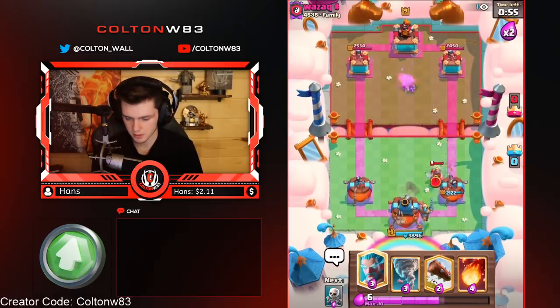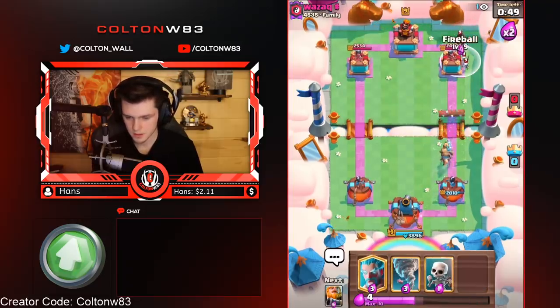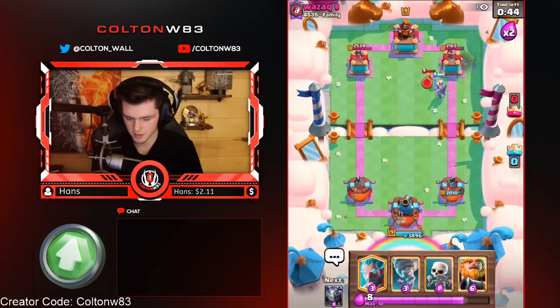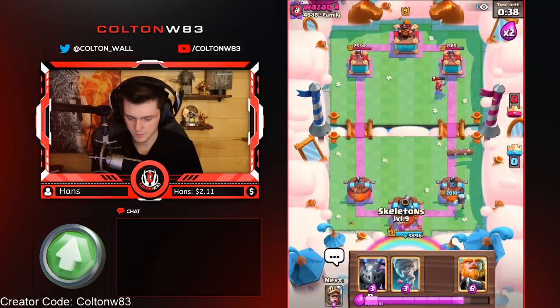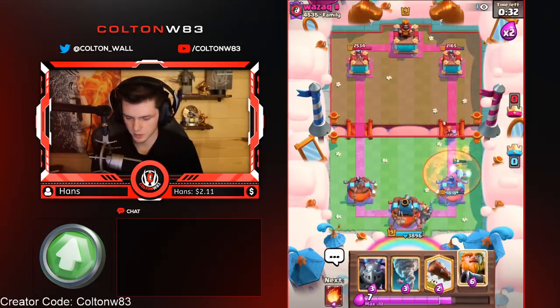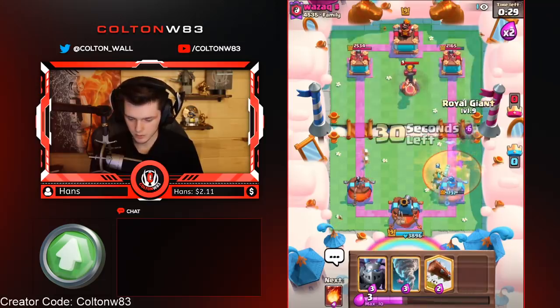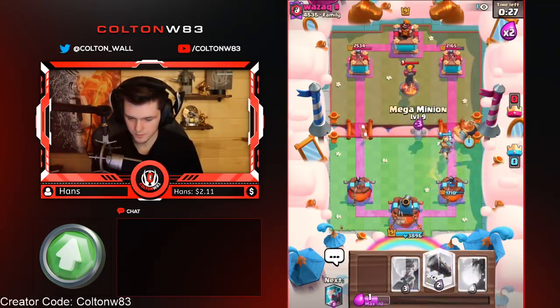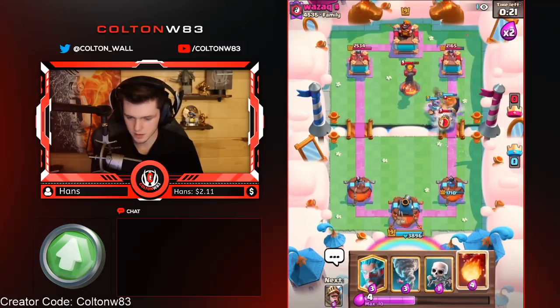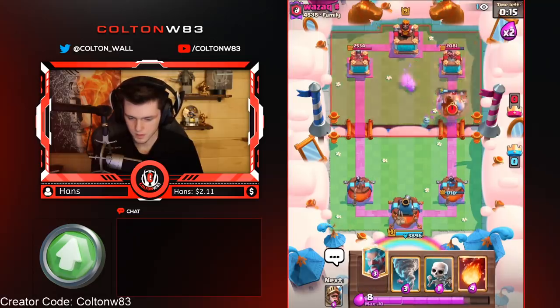So you're just playing a miner control deck with roll delivery for extra defense. I think just taking this is fine — yeah, it kills. Skeletons aren't in cycle so he has to valk there — that's pretty good for us. It makes a little more sense why it's not that bad for him to poison ice wiz, but it is still expensive, especially if you poison a log too. Now we'll go like this. All right, so we log the skellies away. Nice, we got some damage.